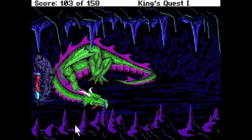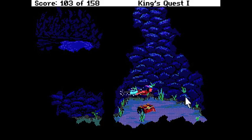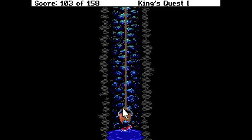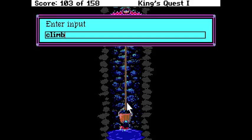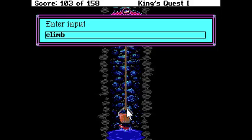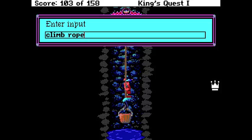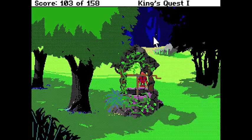If I go this way and go down, I go back up to the bucket. Climb. Unfortunately, the walls of the well are too slick and slimy to climb. Climb rope. You leap out of the water and grab the rope. Thank goodness. Climb rope. I thought we were going to be stuck there for a second. That was a close one. I'm so glad that we didn't have to.